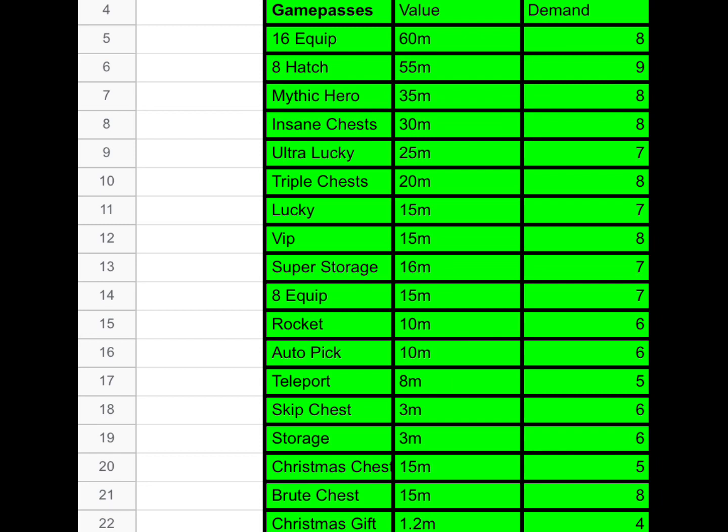If Chase sold them any cheaper, people would just buy and resell for more — that's the thing. You can't have prices that don't make sense. That's my opinion, and we're extremely lucky not everyone follows this value list. But if people take it seriously, mythic hero, insane chest, and ultra lucky will disappear from the market — they'll become scarce and everyone will pay even more. You can't make up values as you go or reduce prices just because you feel like it — you have to stick to market values.